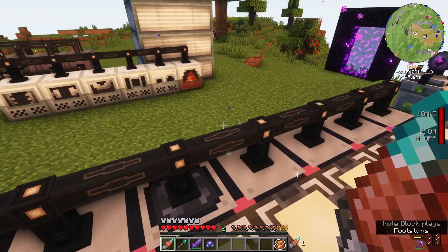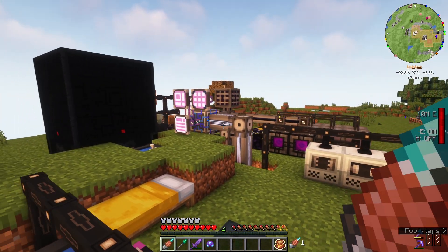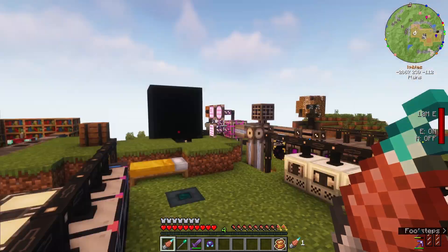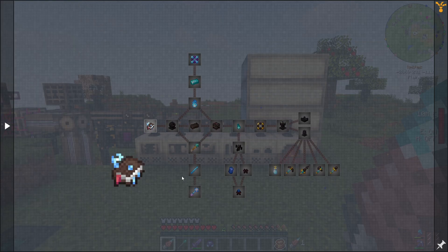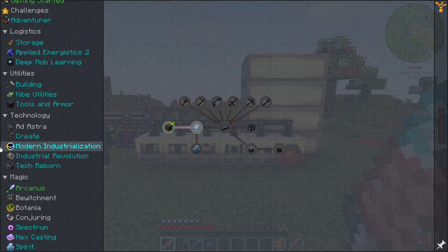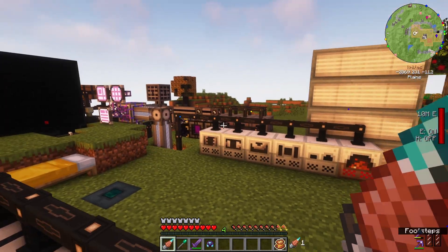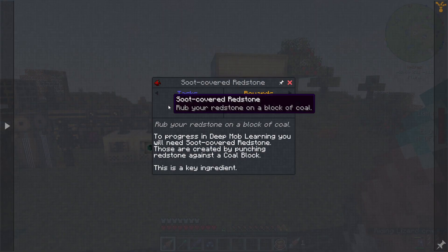That sounds pretty cool and the best thing about it is it seems like it would fit really well into the style of the base, because this is us playing around trying to learn about AE2 and automation. There are different kinds of mob farms in this pack — conjuring, which we played around with last playthrough; spirit, which I'm saving for next time because in 1.19 spirit has a huge revamp; and cursed dirt, which ridiculously increases the spawn rate wherever you place it. But this time it's deep mob learning — a simulated mob farm.